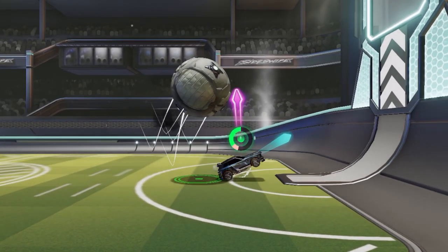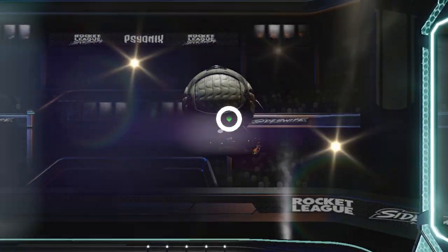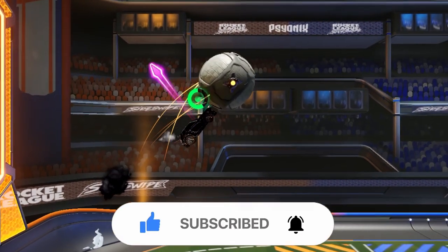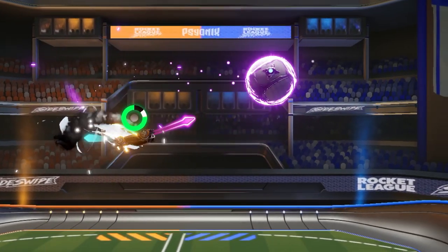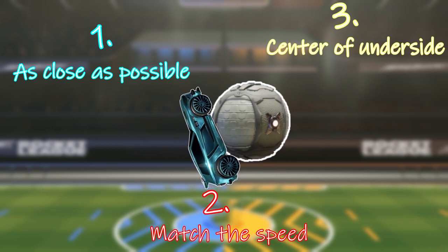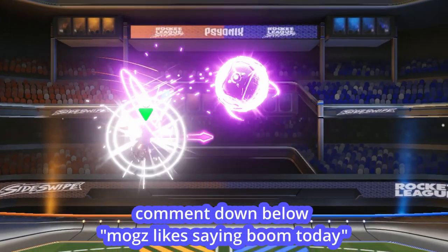So the most important thing to doing this mechanic is... boost reset. When you want to do a purple reset, you also need to do a boost reset. That's because the positioning required to do both mechanics in midair is exactly the same. One: you need to be as close to the ball as possible. Two: you need to match the speed of the ball. And three: the ball needs to be close to the center of the underside of your car. If you have all three of these ingredients, boom — there's your boost reset, and boom — there's your purple reset.